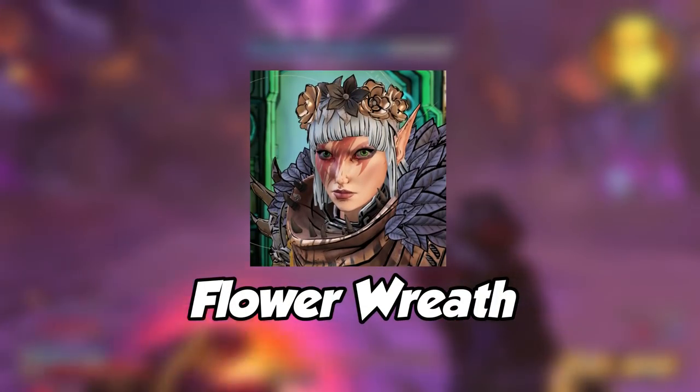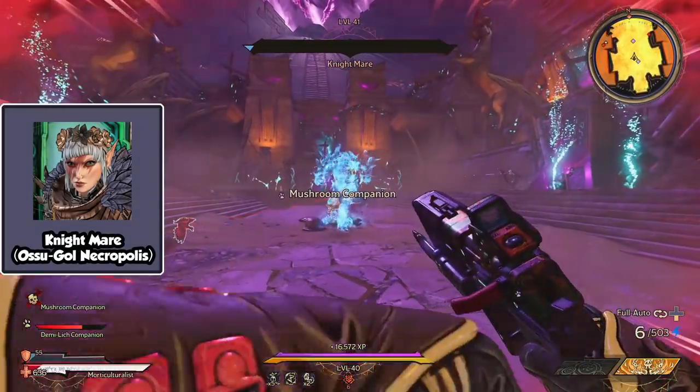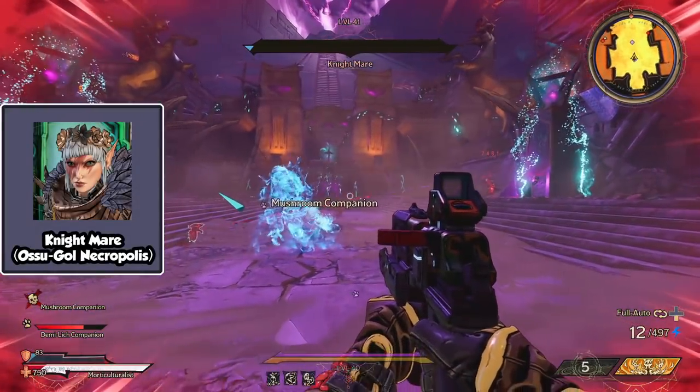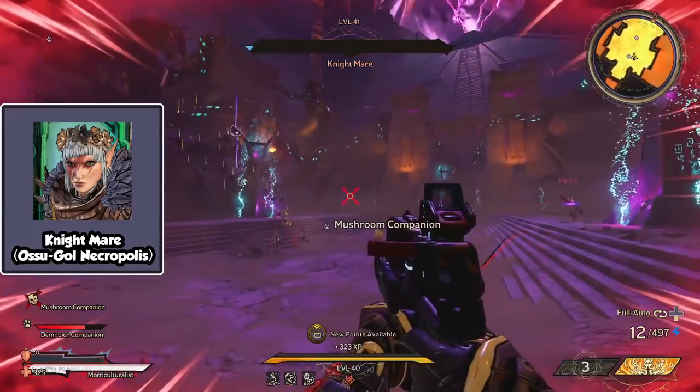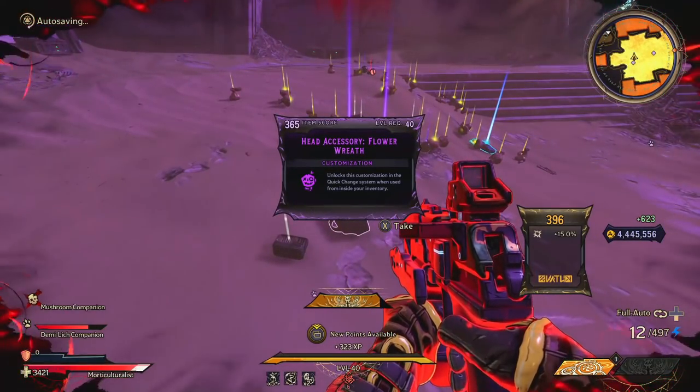Number 4 is the Flower Wreath. To get this elf queen looking hat, make your way over to the Osugol Necropolis, go to the Hall of Heroes, and fight the Nightmare Boss. For this fight you will need poison, frost, and lightning weapons and spells.